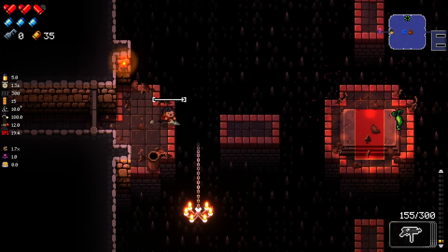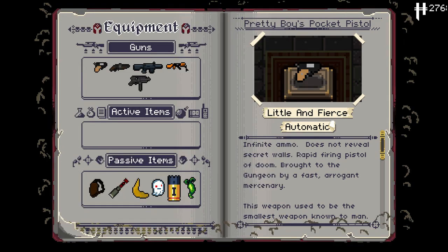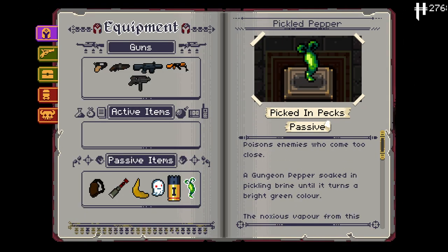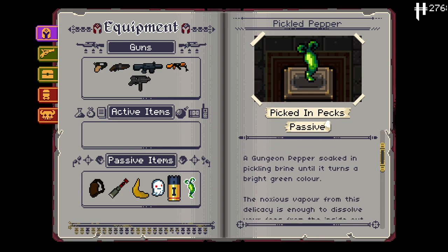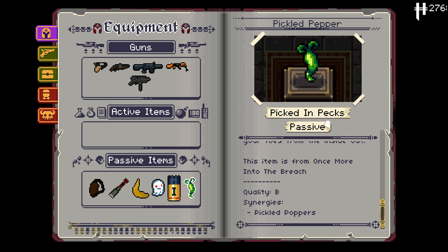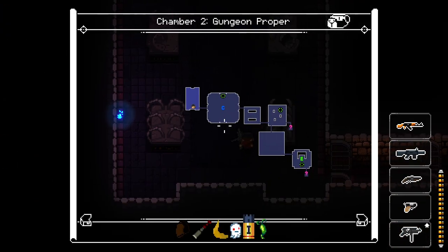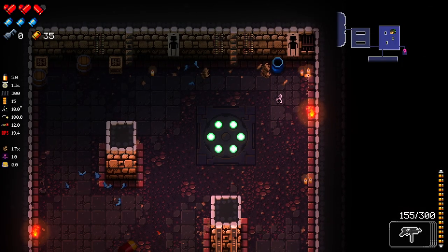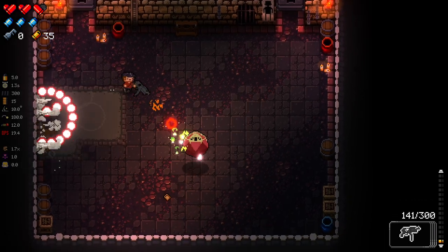Okay, that wasn't too bad. And we got ourselves - oh, pickled pepper! What a great item. This item is awesome. Works really well with the imp's horn as well. It poisons enemies who have come too close. Oh wait, this isn't the one that I thought it is. It's still a really, really good item, but it's not the one I thought it is. It's basically just the gungeon pepper but a poison version. I thought it was the one that spawned little tiny peppers when you killed things. But it's still really good, though.